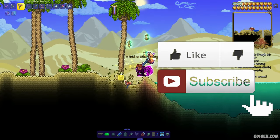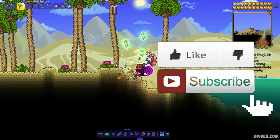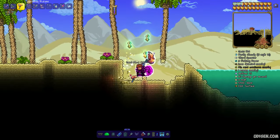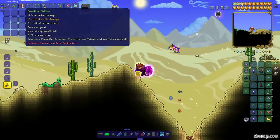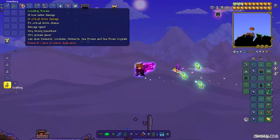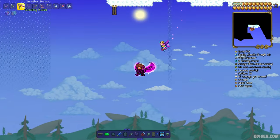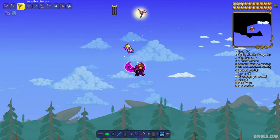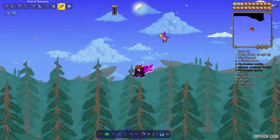Before you start, don't forget — if you like it, it will help me create all these tutorials every day only for you. Subscribe! This is the best pre-hardmode pickaxe for Calamity, because it works very fast and can mine demonite, crimtane, meteorite, sea prism, and sea prism crystal ores. It is an extremely useful item — I recommend subscribing.